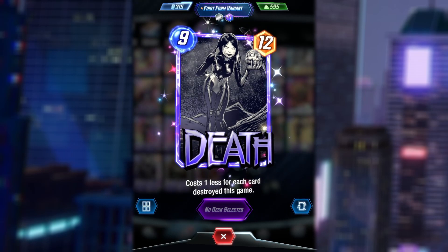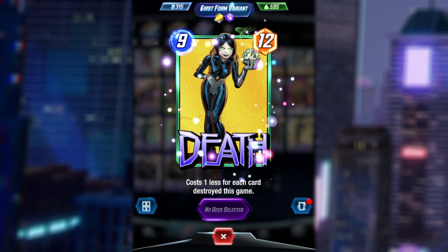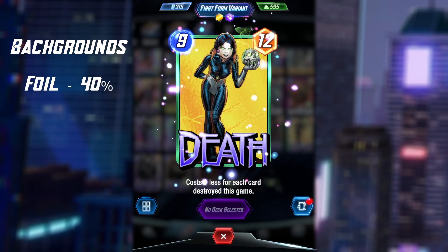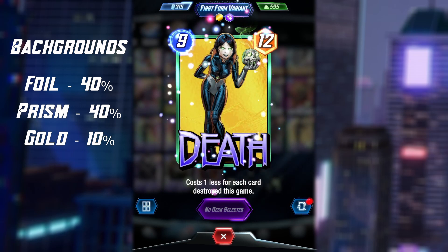After your fourth split, the gold background is also attainable, which also has a 10% chance to be applied. This means once you have split a character four times, you have a 40% chance for foil, 40% chance for prism, 10% for gold, and 10% for ink.